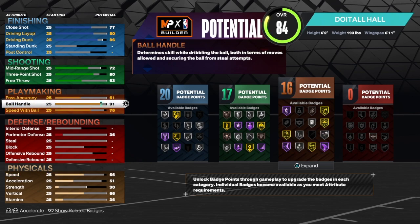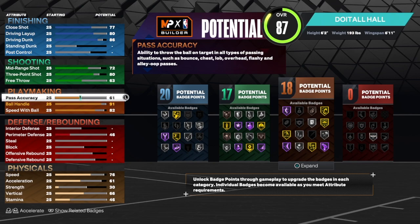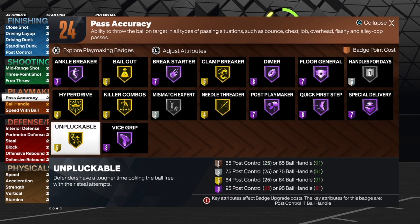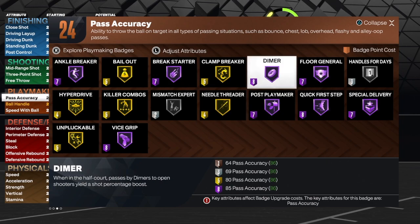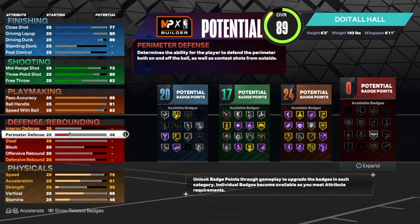For ball handle we're going to get that up to a 91. I can't take it to 92 because I don't have enough attribute points, but 91 gets me an extra badge I needed. With a 91 ball handle, 82 speed with ball, and 86 passing, I only get 24 playmaking badges — which is still a lot, but I want more. The badges I'd use are: anchor breaker, hyperdrive, unpluckable, clamp breaker, needle thread, dimer, quick first step, and handle for days.